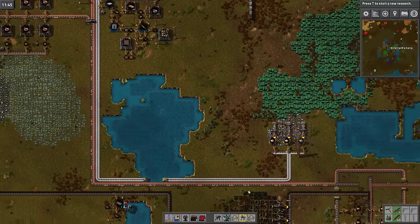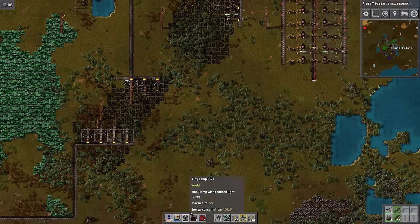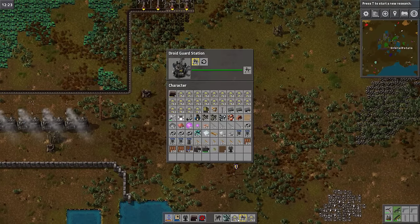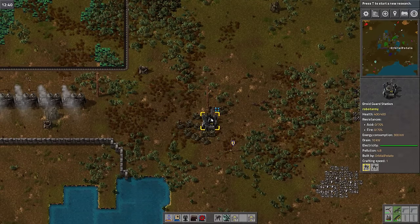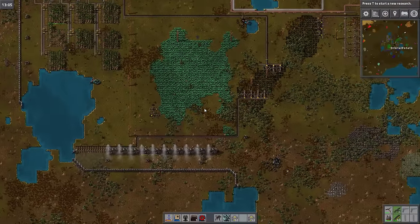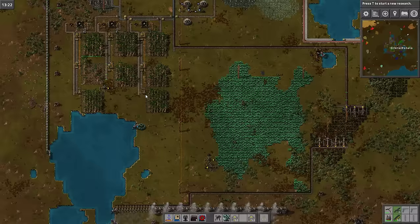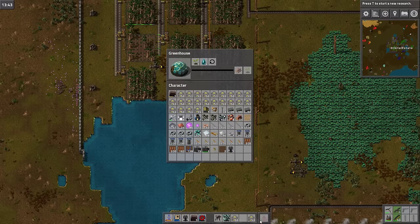Let's go and plonk this robot down over in the robot guarding area for now. But there is a lot of other stuff to be getting on with. We need more wood — wood production is something that we need to really seriously work on. The tree farms are kind of nice, but they're clearly not cutting it. So we probably need to bump it up and try and get the greenhouses to work.